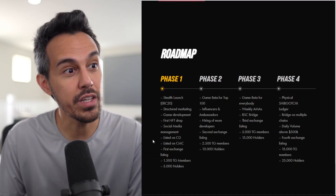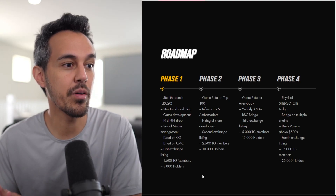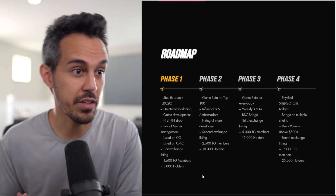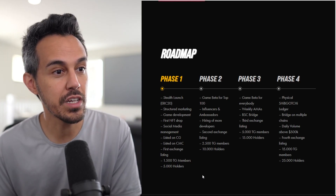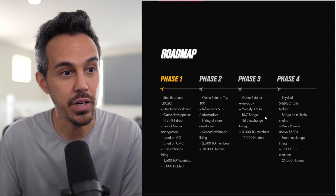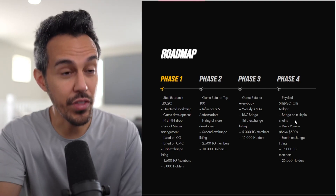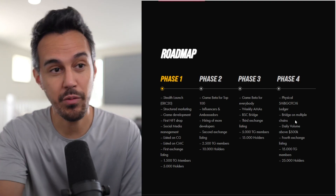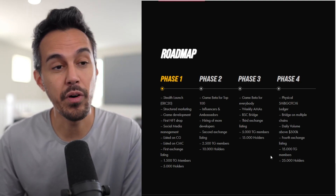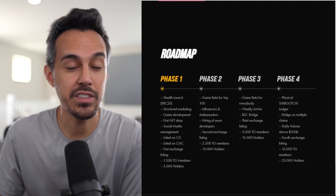A lot of people are still holding, waiting for exciting things on the roadmap. That includes game development, the first NFT drop, listing on CoinGecko and CoinMarketCap, exchange listings, game beta for the top 100, and hiring more developers. Then a second exchange listing, phase three game beta for everybody, weekly AMAs, BSC Bridge, and phase four — which actually plans to have a physical device to replicate the original Tamagotchi. They're also targeting multiple chains and daily volume above 500K.